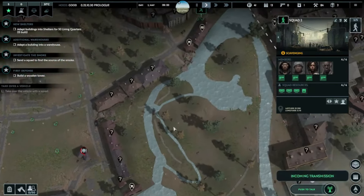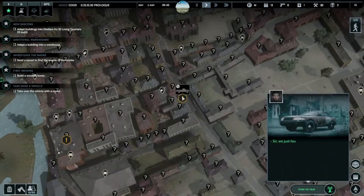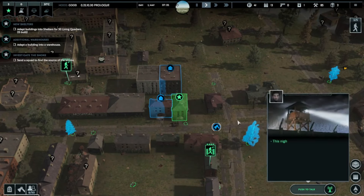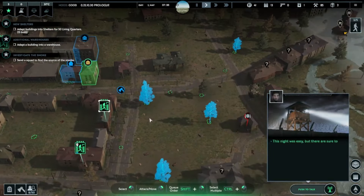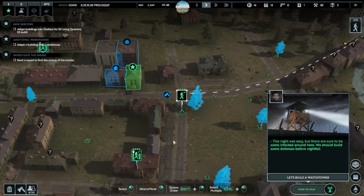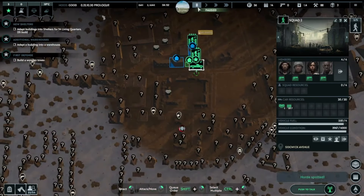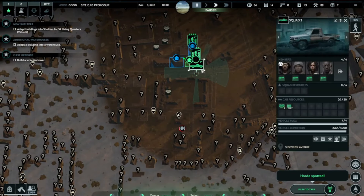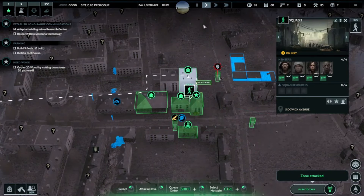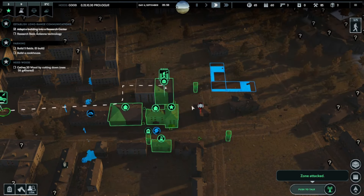Introducing more strategic options, expanding upon base building mechanics, and fine-tuning squad management could elevate the game to new heights. By offering players more meaningful choices and challenges, each playthrough could become a unique and engaging experience. Furthermore, embracing a more dynamic approach — introducing a wider variety of random events, environmental hazards, and emergent gameplay scenarios — would keep players on their toes and ensure no two games are ever the same.